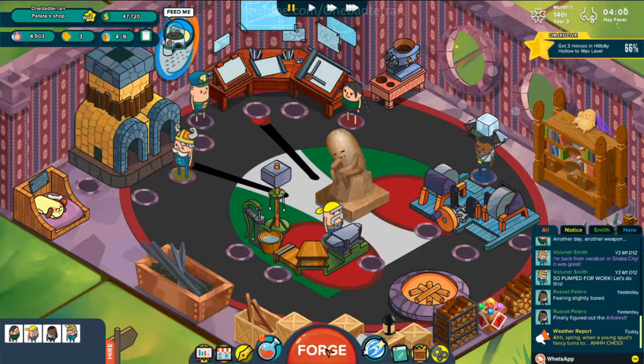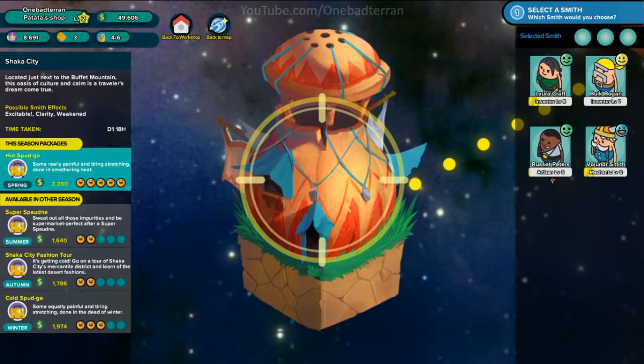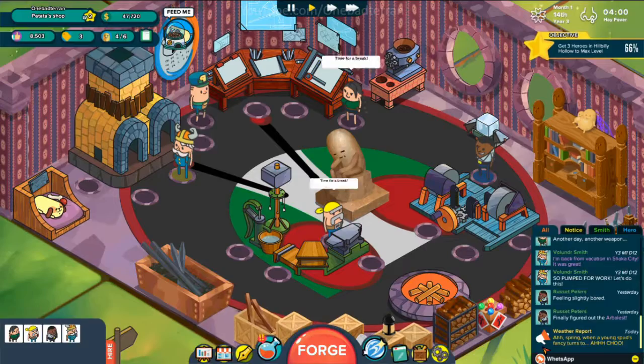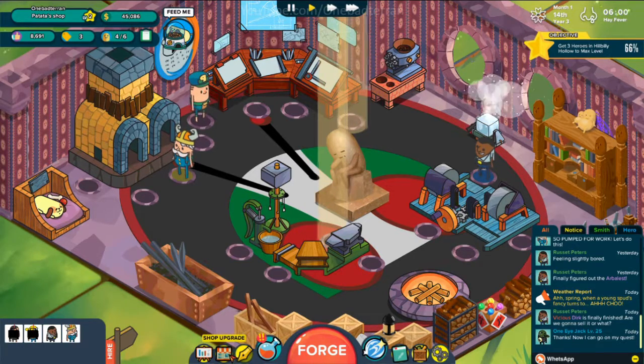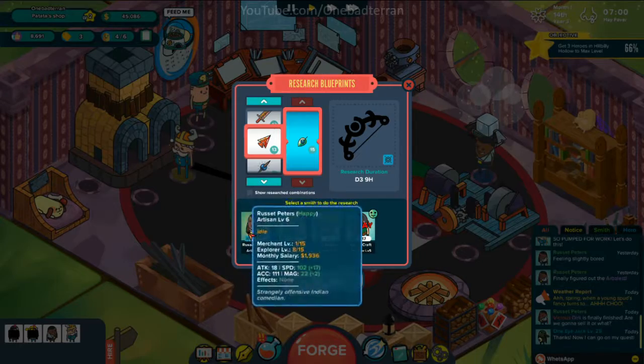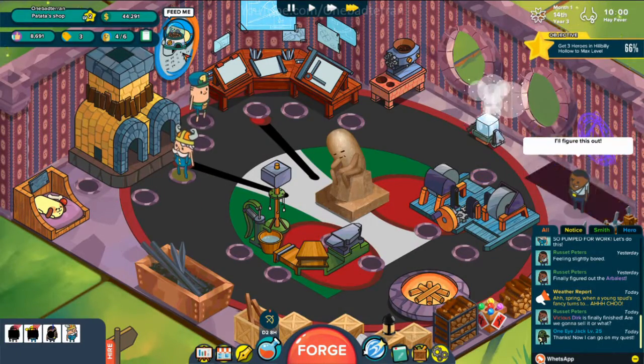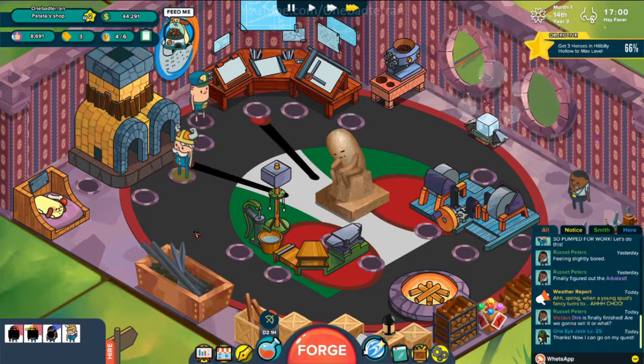We don't actually have any weapons to sell right now. Actually, we'll take Laura Craft and Bulk Bogan out on a vacation, and we can research with Mr. Russet Peters. Have fun — bye bye through the portal wall.